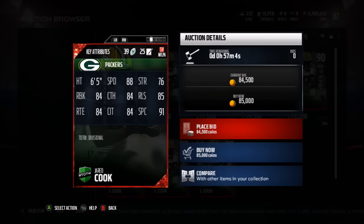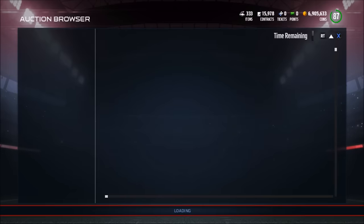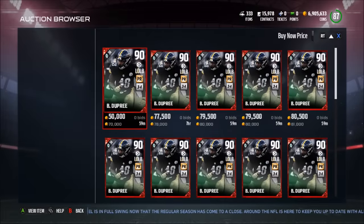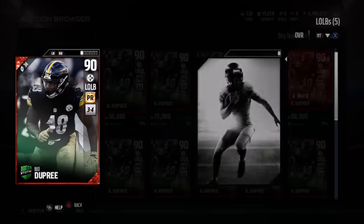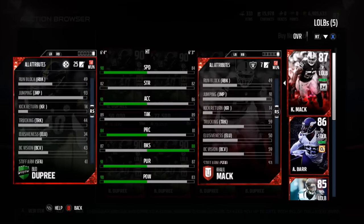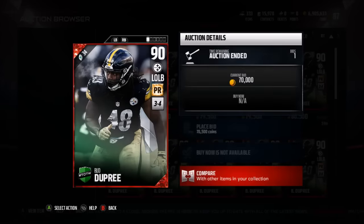Jerry Cook has 88 speed and 84 run block — very fast, very good run block. Then there's Bud Dupree, 90 overall, probably going for a lot — around 70k. He has 90 speed, 91 acceleration, and he's a left side pass rusher with a 91 power move and pass rush chemistry.